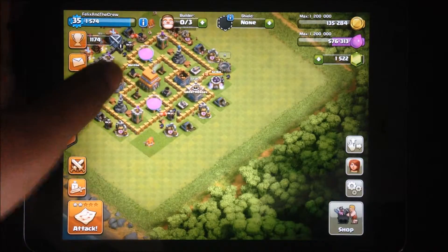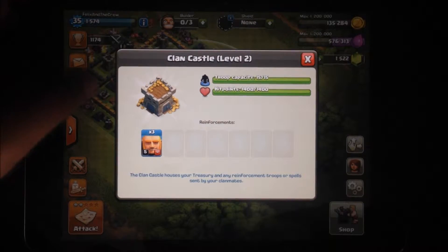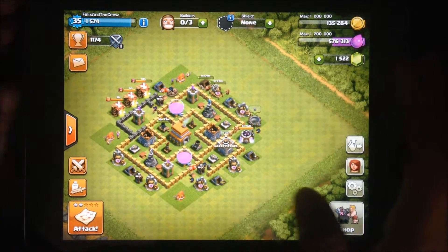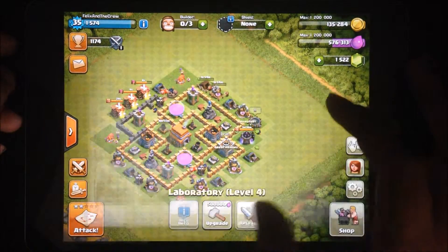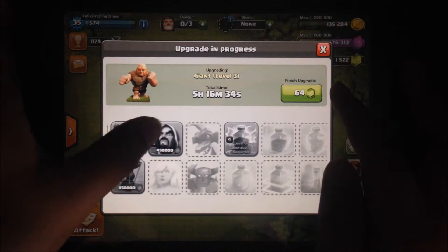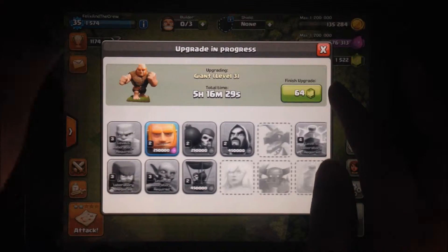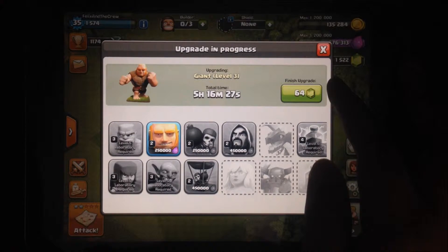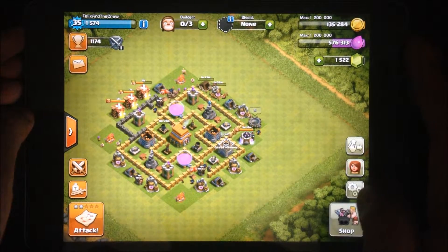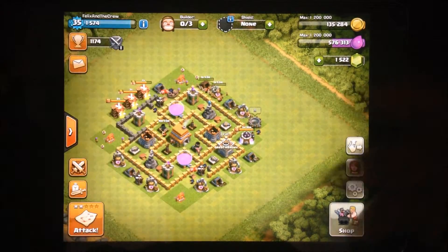I'm not going to leave this clan because it's pretty cool. Let's see what clan troops we have — three level five giants. We're upgrading the giants to level four, and then after that we're going to upgrade the wizards, and then the balloons, and then the wall breakers, because I don't really use wall breakers at this point in my Clash of Clans account.